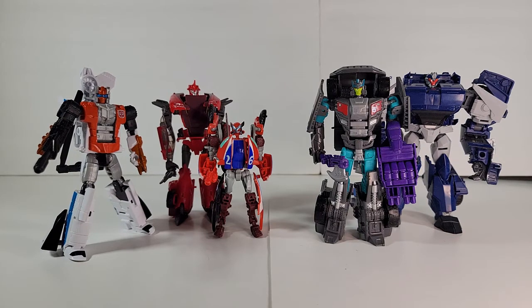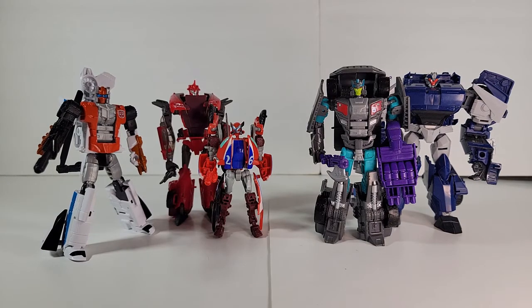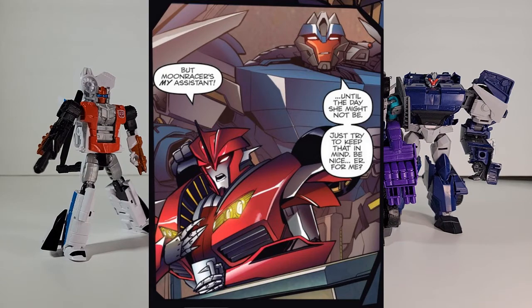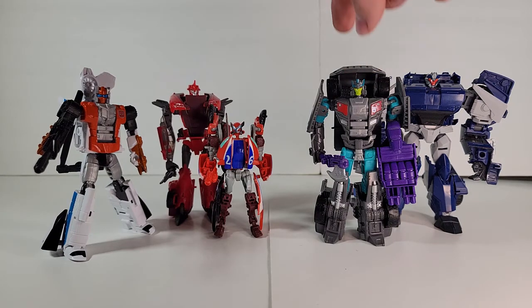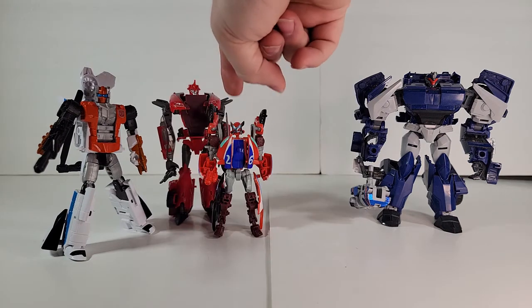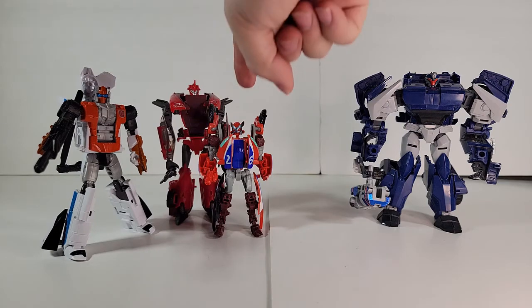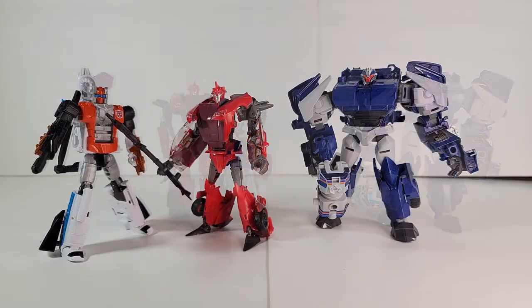For Breakdown, the main molds were the Prime Voyager and the Unite Warriors recolor of Off-Road here. Obviously for the IDW comics they used the Prime Voyager, so the Off-Road is out. For Knockout, most of his Prime molds were variations of the Robots in Disguise mold here, and he had a movie version that was a recolor of Reverb here. Again, IDW used the Prime appearance, so the movie is out. So the winners are the Prime Breakdown and Knockout. These guys look great, they look great together, and they're great toys in their own right.